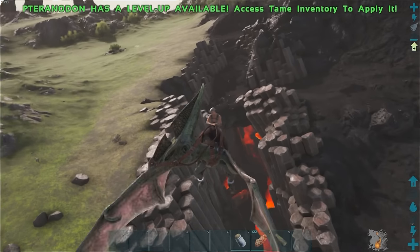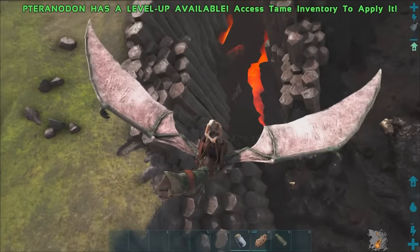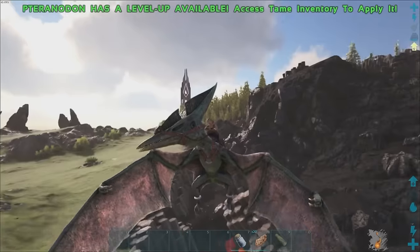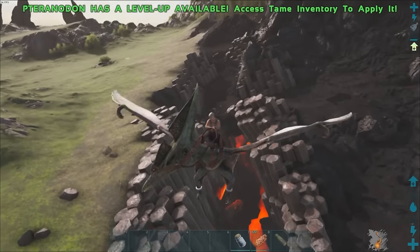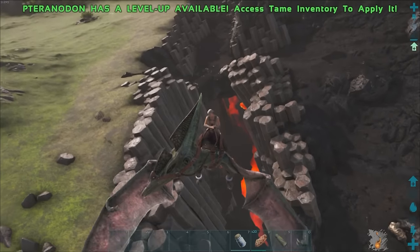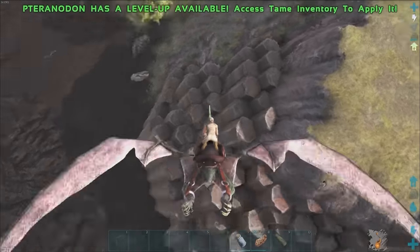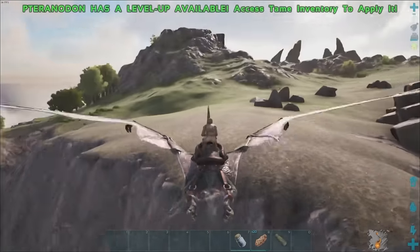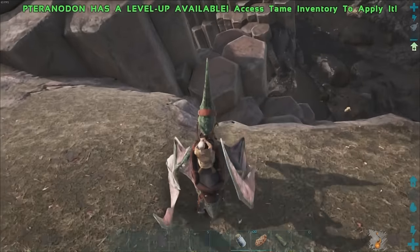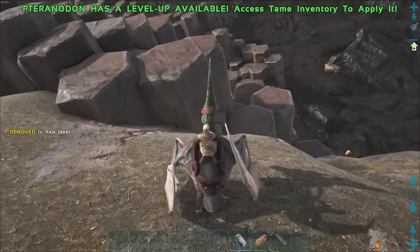Hey everybody, this is FatFrog and today in ARK Survival Evolved on the Ragnarok map, I'm going to show you how to get some wyvern eggs as easily as possible from the rift that runs through the middle. This is the only place where the lightning, poison, and fire wyvern eggs spawn. We're going to go through two different ways that are the easiest, and you can pretty much do this on day one as soon as you get a pteranodon.